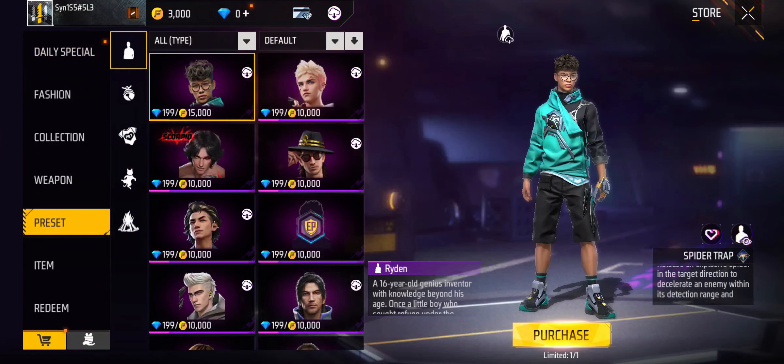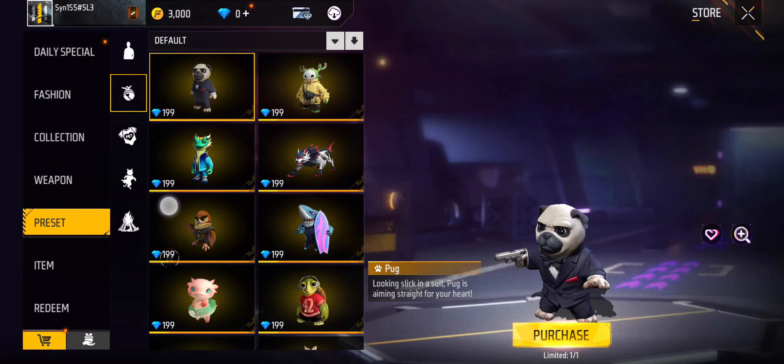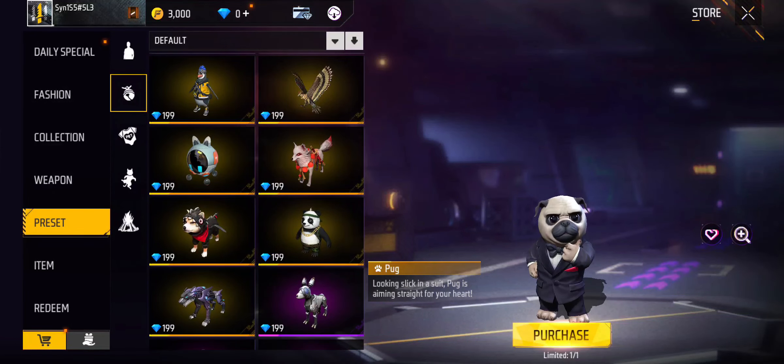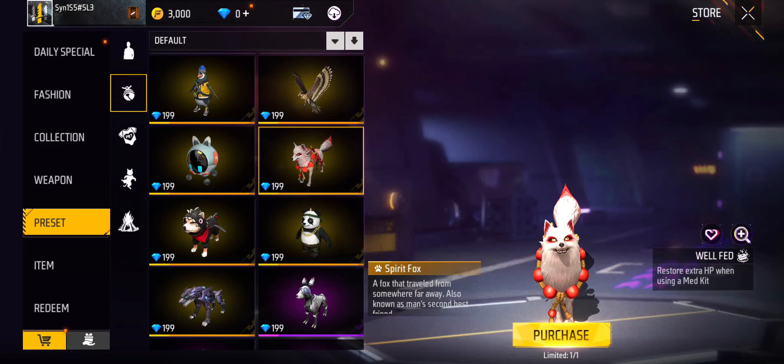Go to the second option from the filter of your preset page and scroll down until you see a fox, because that's your Spirit Fox. Just select it.